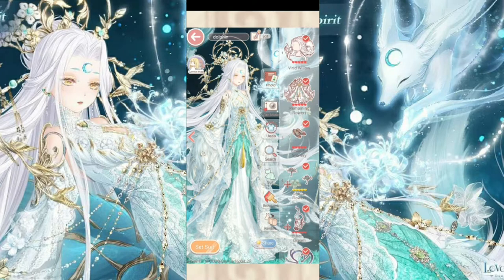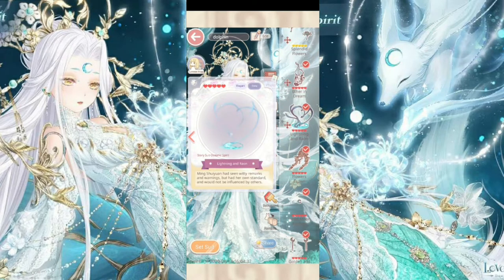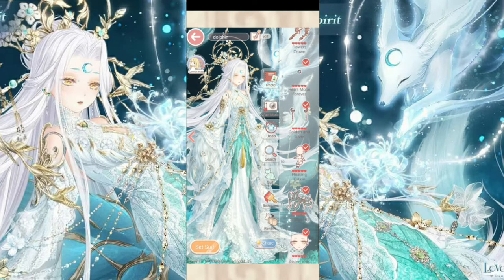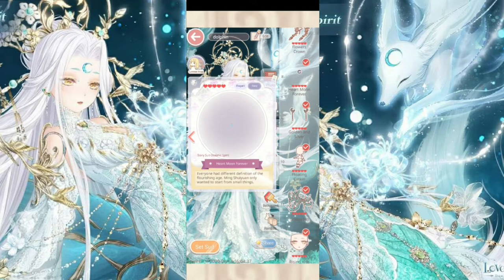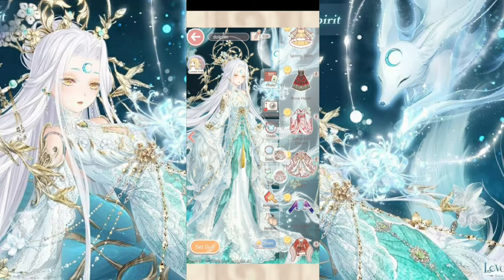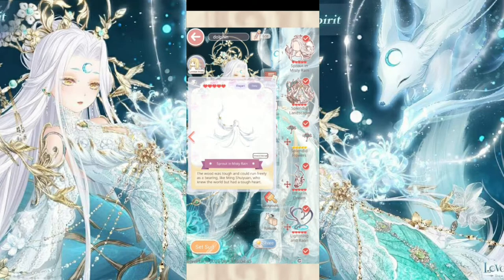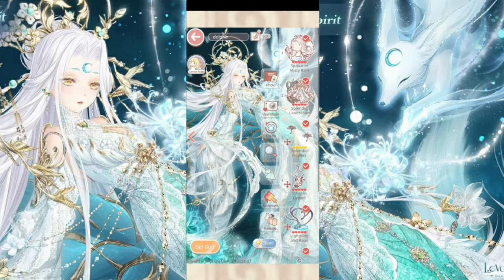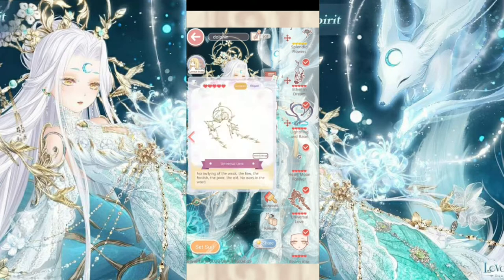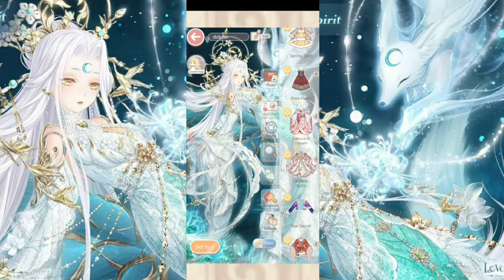This water item is top scoring in eight chapters, and this moon item is top scoring in two chapters. Her special pose hair is top scoring in one commission request, and her special pose veil is top scoring in one commission request as well. Now I'm going to look in view mode.